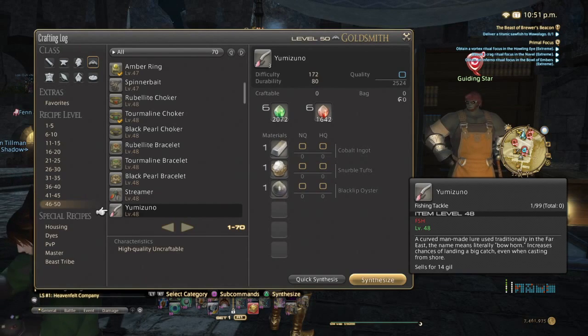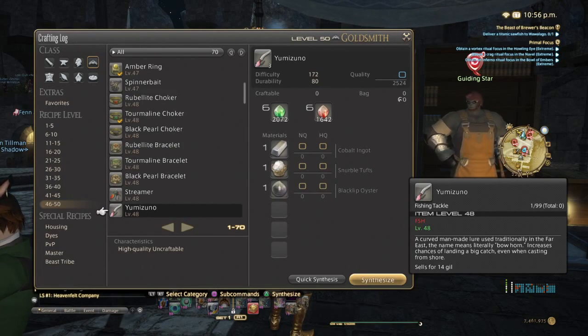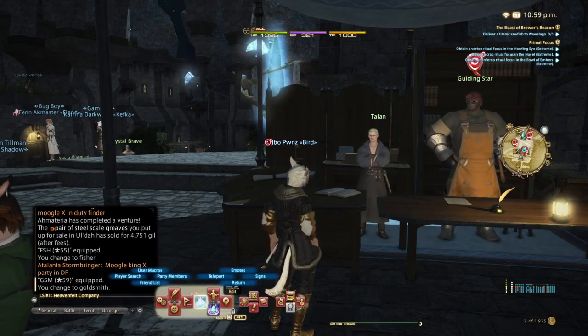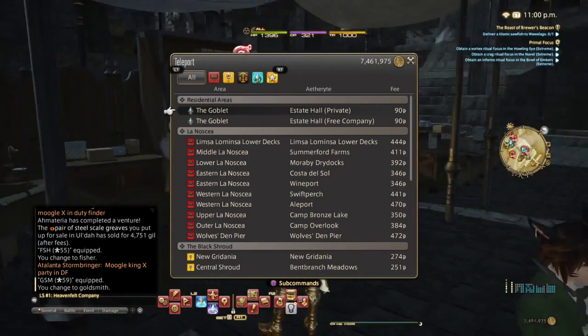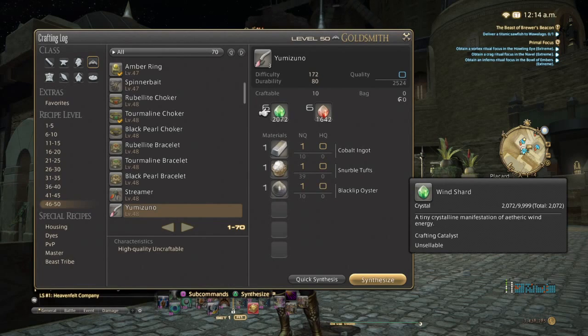We're going to go the easy route, just to try to save some time, and I'm going to craft these. The only thing I'm really going to need — I think I have cobalt ingots and snurble tufts. I'm just going to have to buy blacklip oysters, or I believe you can fish them up. I'll leave a comment if you need to know where to fish those oysters and I will look that stuff up for you and post it in the comments. So we have our materials to make our bait — our lure.